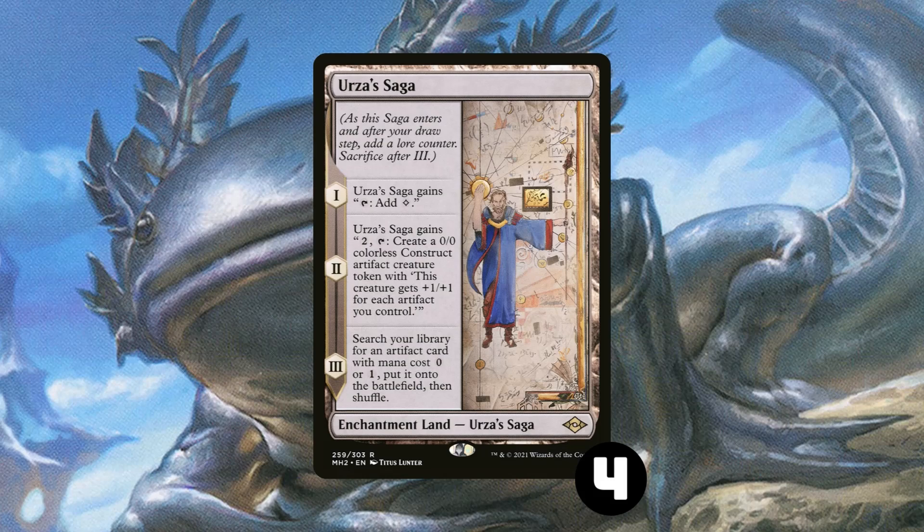Speaking of Urza's Saga, we have 4 copies of that, of course. The card's incredibly busted, it lets us play a weird toolbox-y deck occasionally, and we're probably the best Modern deck currently at taking advantage of the second ability because our constructs are going to be larger than pretty much anybody else's at any point.